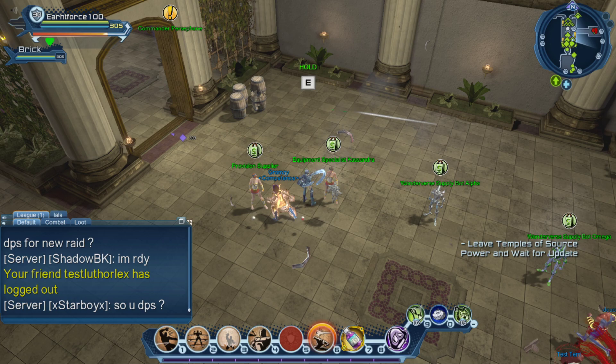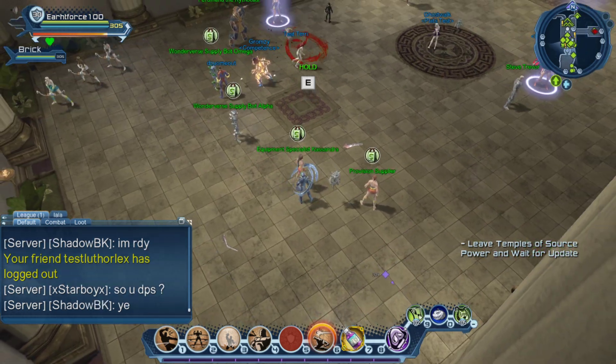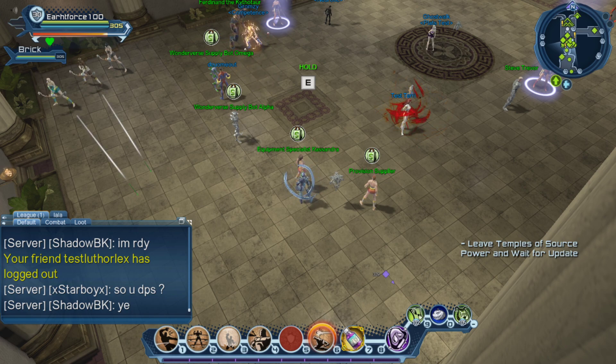So to recap: you have the normal vendor, then the elite vendor, then the event version, and then the special vendor which requires a second currency. This special vendor sells items at a much higher level - especially the neck pieces, the weapons, and the rings - and also allows you to get the highest generator mods available in the current episode.